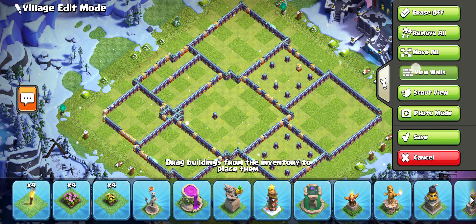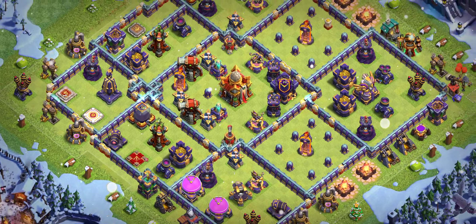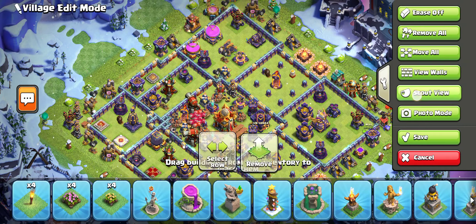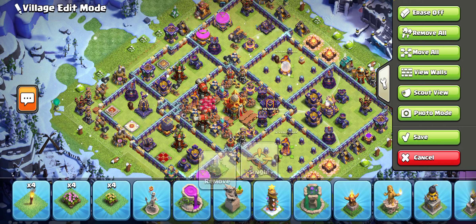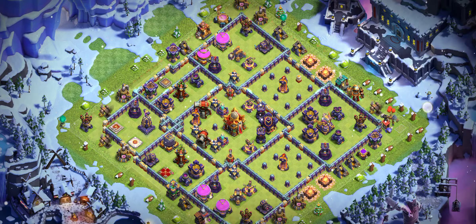Base number one is really dangerous — you can see the hero placement, three heroes placed like that, it's a really tricky base. I really like this base. It's a one-star base, so make sure you try it for yourself. You can see two if on a single, or three if on a single, so if you want to make changes to the base you can.